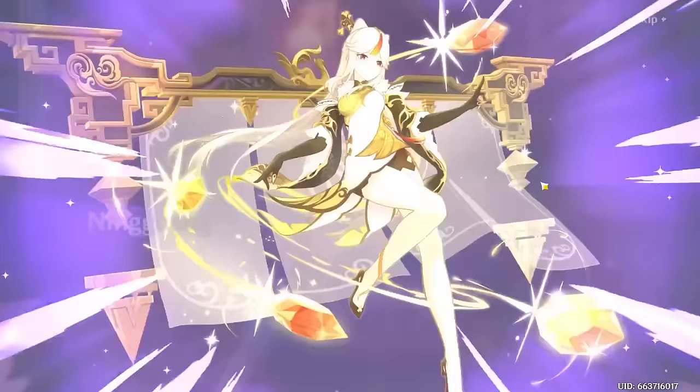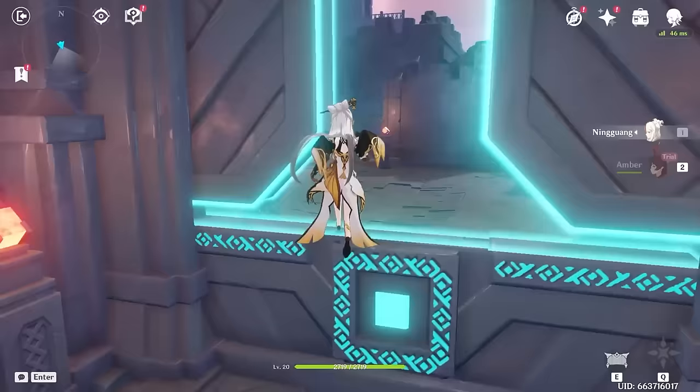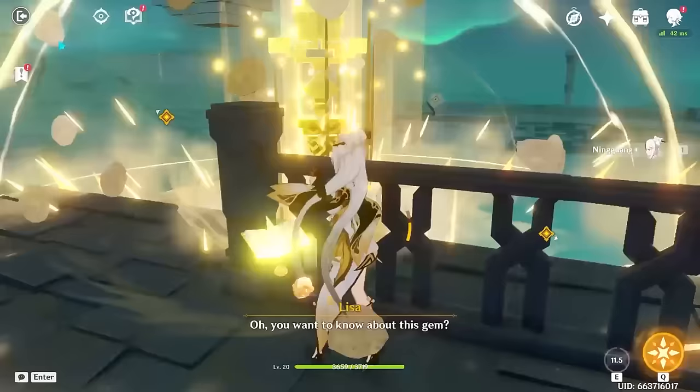We start our journey by wishing and getting Ningguang, which I actually surprisingly have the footage for. One computer change later and we can start playing. The first three domains will give me a chance to learn how to play Ningguang. All of the temples were easy. Amber and Kai's domain had easy enemies and we could skip the entirety of Lisa's domain. The only part that required another character was the Pyro Monument in Amber's domain.